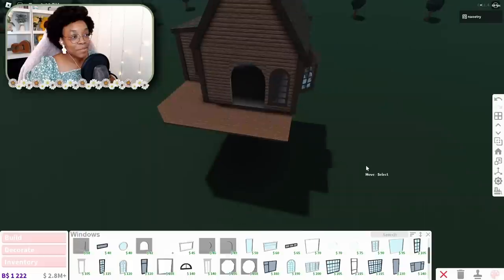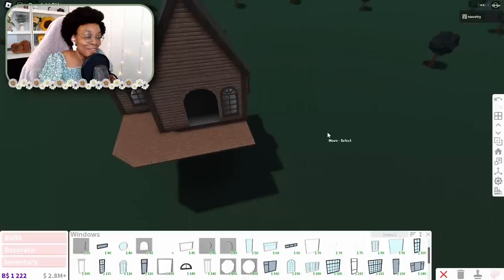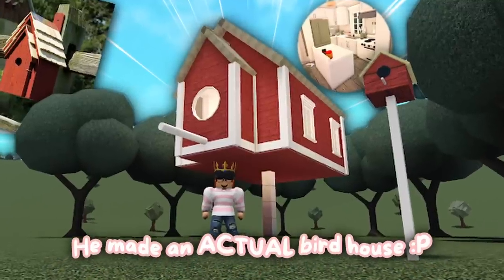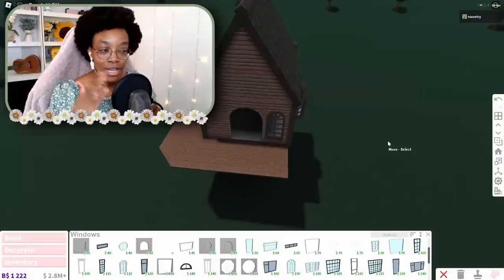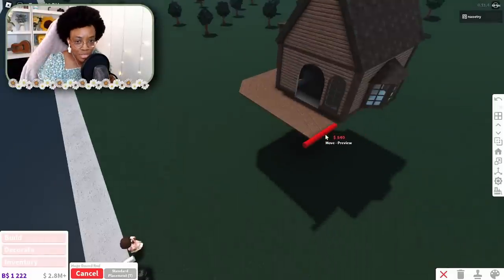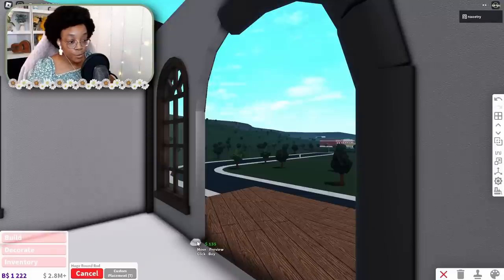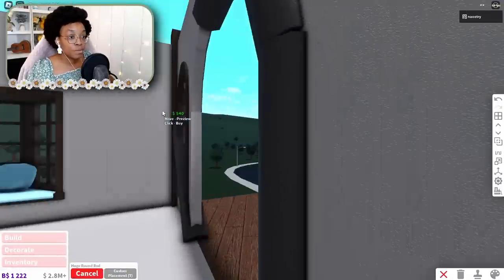Something about this is making me think of like a Pita Bread build — he always does L-shaped houses and a lot of crazy weird builds, so everything about this screams Pita Bread. But it's gonna have the Nao tree touch once it's done, you'll see. One last thing I want to do for the exterior surface is to detail this little archway here.